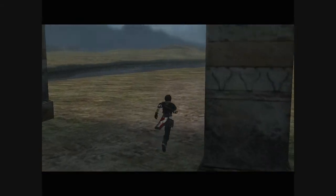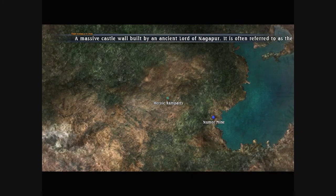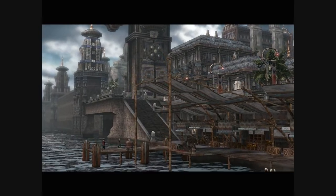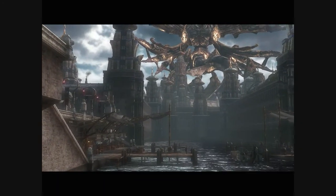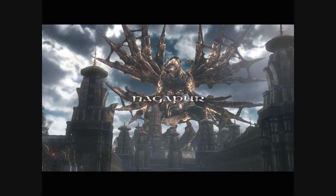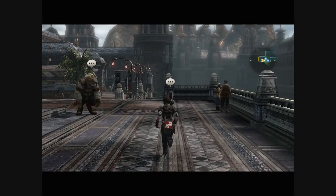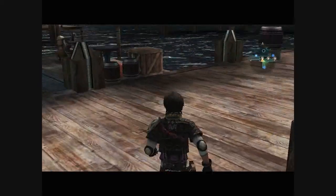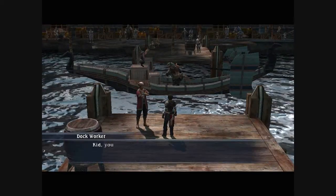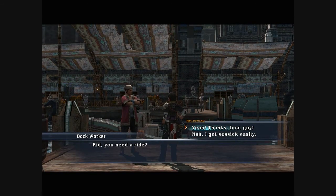Walking through the Heroic Ramparts gets you access to the town of Nagapur. There's just a lot of cutscenes here. There's also a quest we're going to do for another one of our characters, but I want to complete a couple of the other parts first. Nagapur is kind of an interesting town because the town changes substantially during the course of the story. To get to the palace, which is where Dave — Agent David — needs to go for his meeting, we need to go talk to this dock worker.